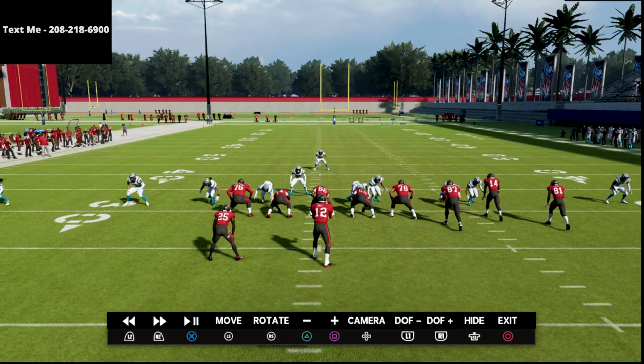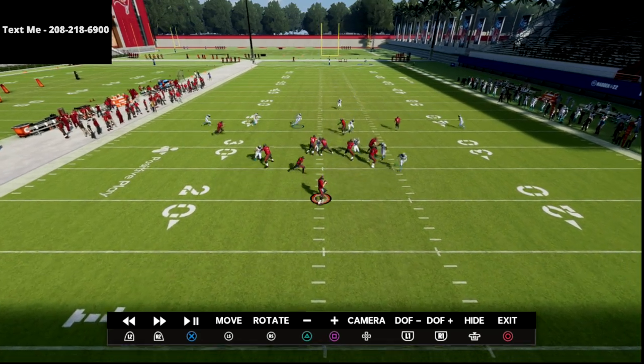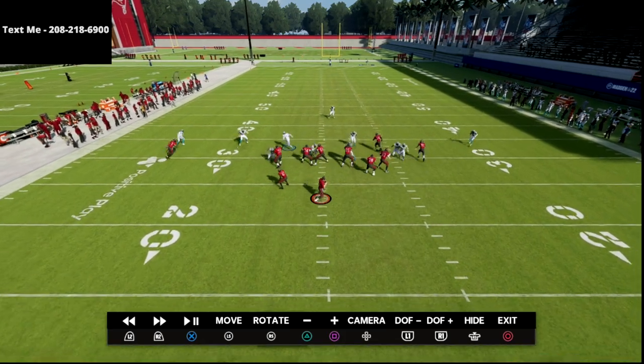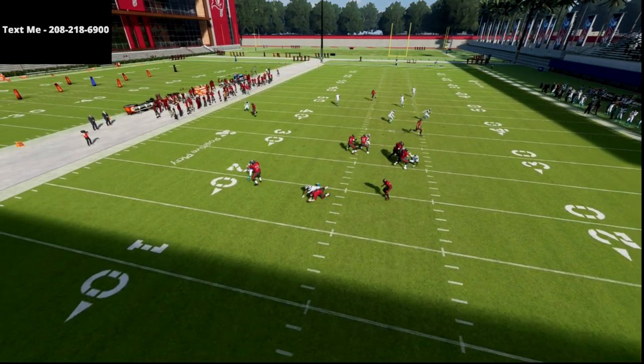I want to show you one of the best blitzes in Madden 22. This is a five-man pressure that uses the cover two back shell to create really good pressure against bunch, even when they block seven. As you can see, I'm blocking seven out of bunch, sending five, and getting consistent edge pressure.